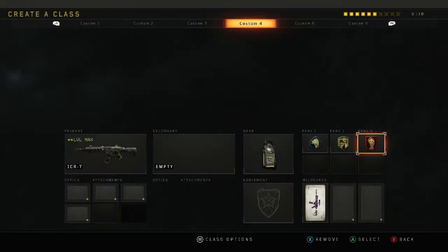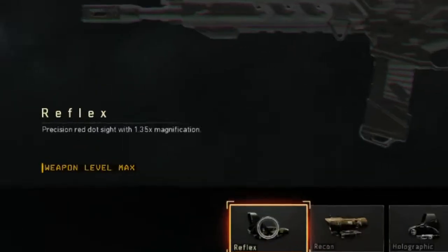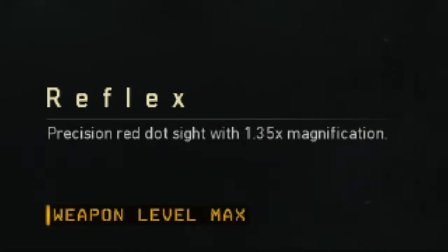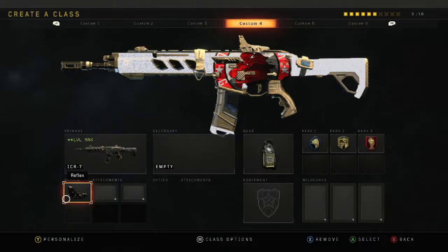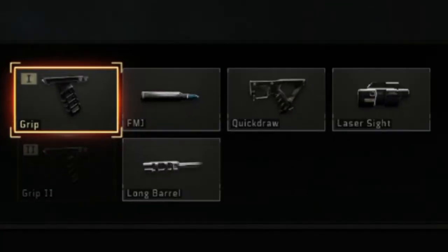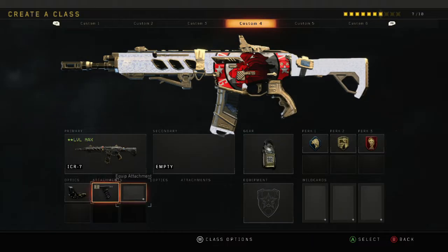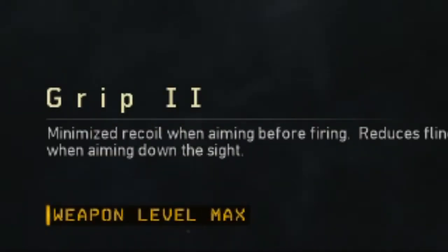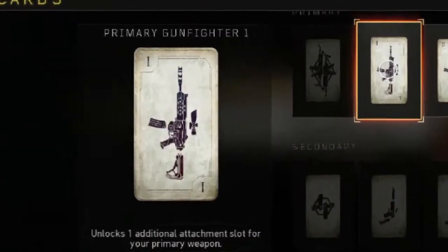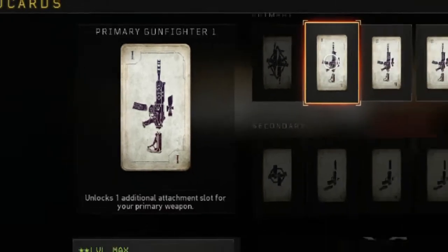Now we get to the juicy bit — the attachments. For optics, put on a red dot, or reflex as they call it in this game, because that's just the best attachment you can get. Moving on — people used to say that this got nerfed, but when you look at the attachments you're trying to pick, there's only one really, and that is grip. You need to reduce that recoil, so you want Grip 1 and Grip 2. Make sure you put that primary gunfighter wildcard on — essential.